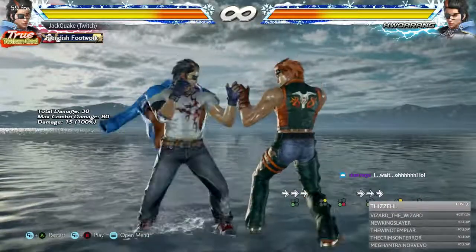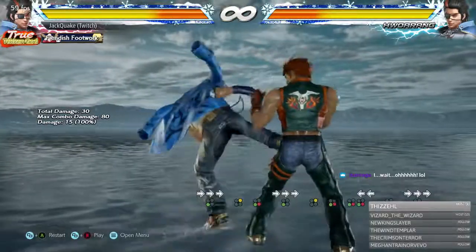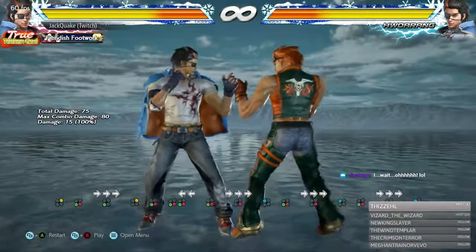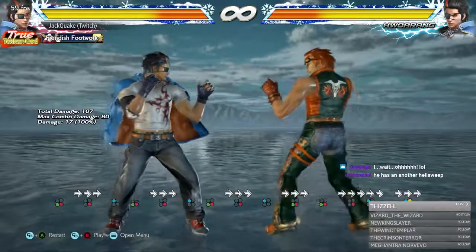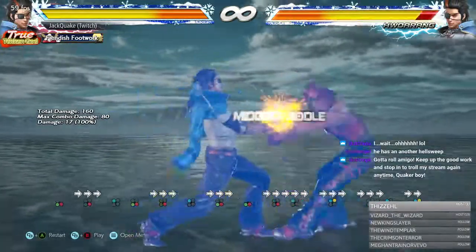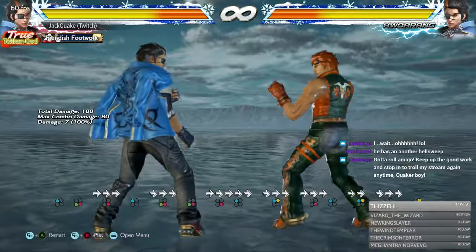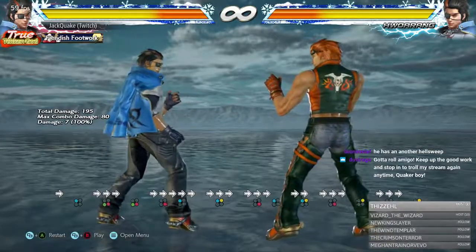Now for Right Flamingo Stance — where Hwarang has his right leg up in the air. The first notable move is his jab, which is plus 9 on hit. If you get hit by it, do not press anything afterwards, same rule as Left Flamingo. He also has a jab with his 2 out of Right Flamingo with similar plus-on-hit properties — it's deceptively good.